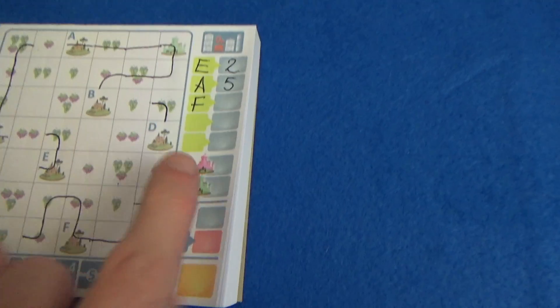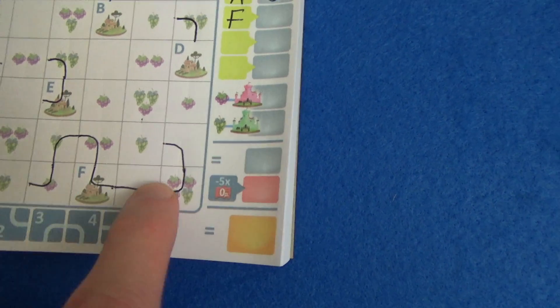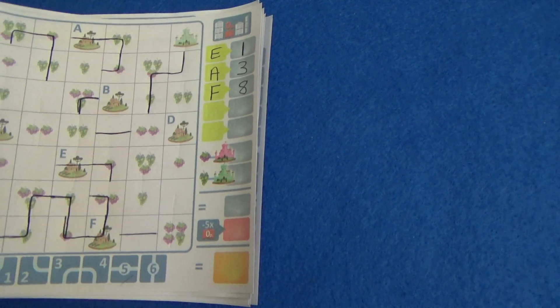We can score round three. For city F I have eight things connected. Rachel also got eight. It's a tie this round.